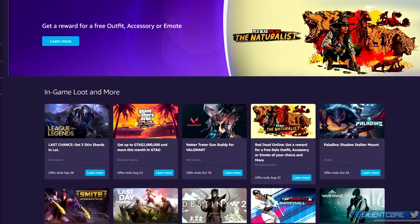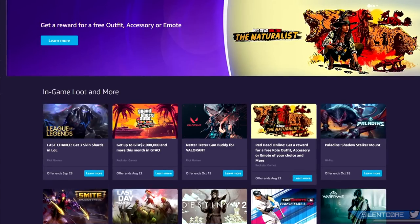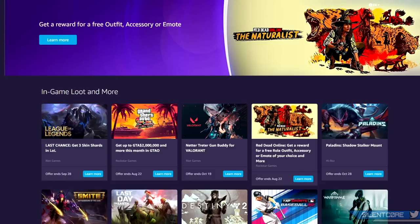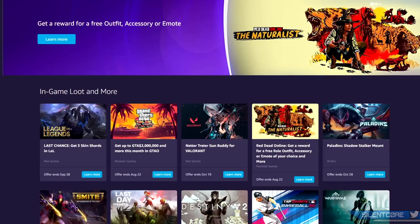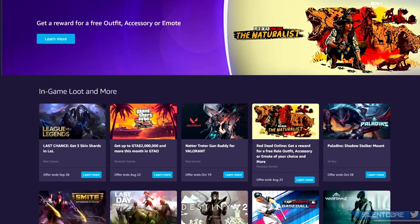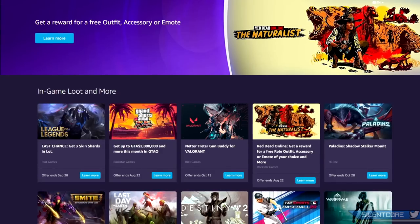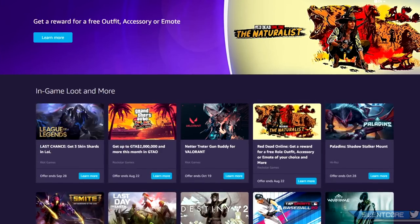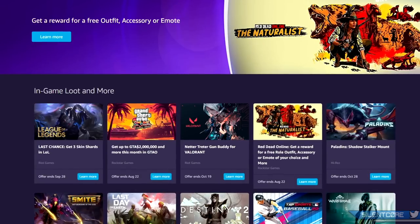Alright, let's get into the process of how to claim this free stuff. First, head to gaming.amazon.com — I'll have this URL in the video description. Once you're here, sign in to your Amazon account. If you have Prime active or have used the trial, it'll recognize that and show you all the different games you can claim free loot in. On this list you'll see Grand Theft Auto Online and Red Dead Online as two separate entries.